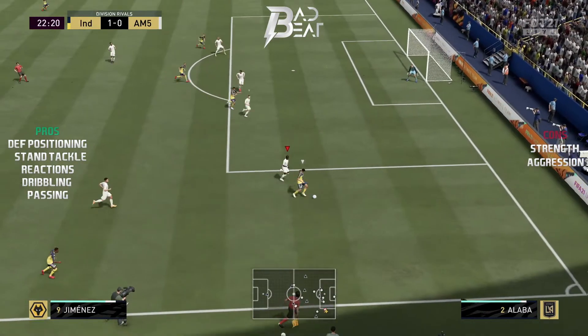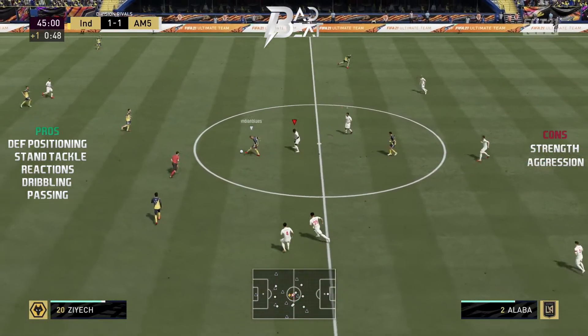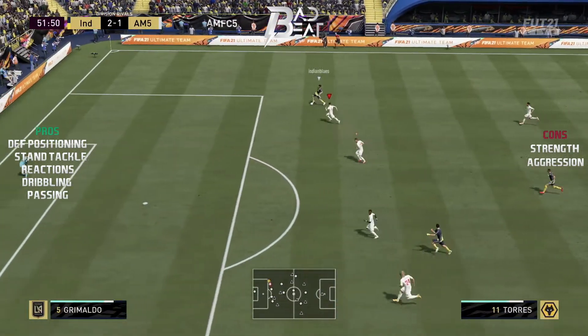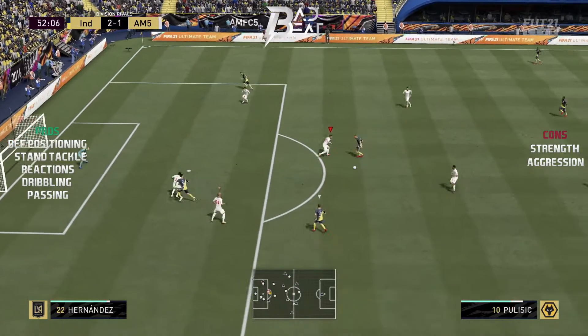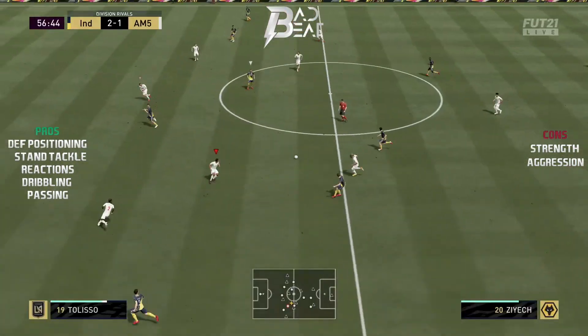In this clip I actually lose the man initially, but then look at the recovery from Alaba and the blocked shot. The way I play Ultimate Team defensively is that I prefer to have a really high line because I like manual pressing a lot with defenders, and in that aspect Alaba is actually the perfect defender for me because he's very smooth on the ball and great to manual press with.